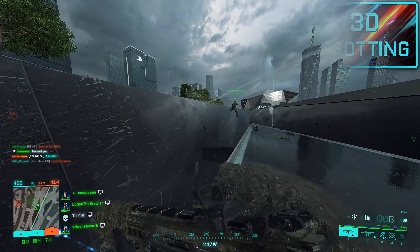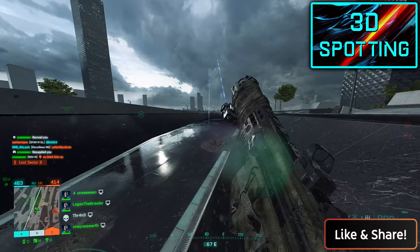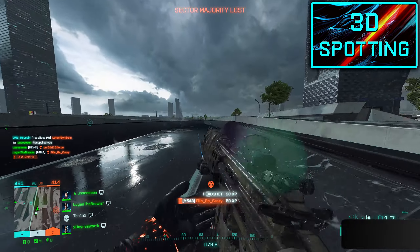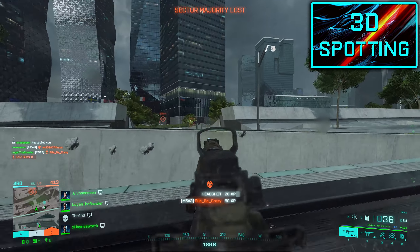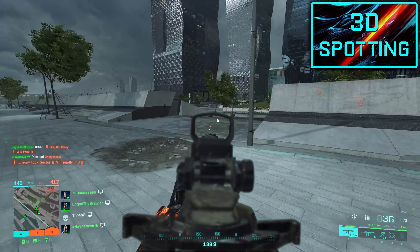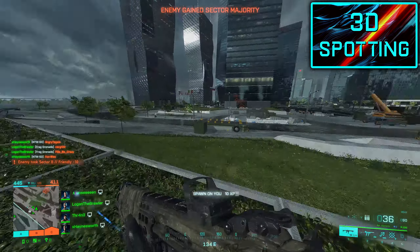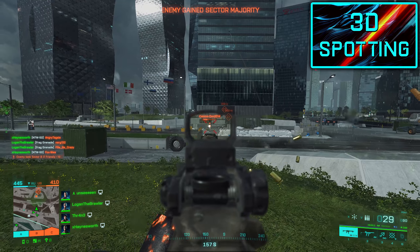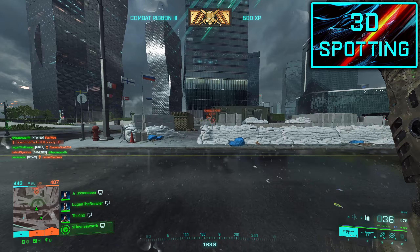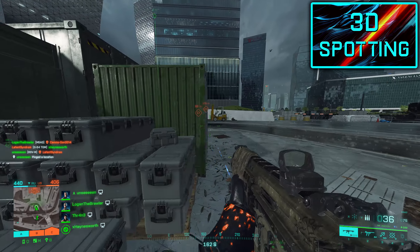Yes, I'm talking about 3D spotting. Battlefield 2042 as it is right now features a ping system that allows you to ping different locations with either a green location ping or a red warning ping, but this will be replaced by a new spotting system where at least these two systems will be mixed up. It will work like this: aiming in a direction and pressing the ping button will check the area for targets and place the correct ping in the location. If there's a threat within the radius, it will get pinged or spotted for a duration of time — exactly how long is not clear right now, but probably a few seconds.